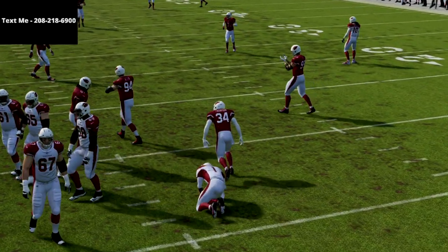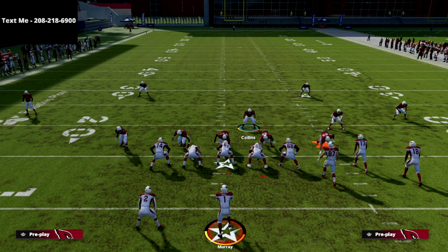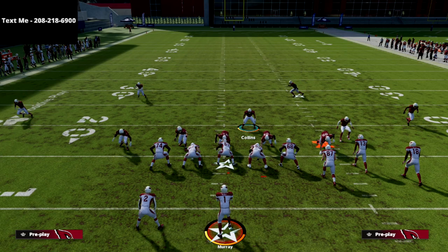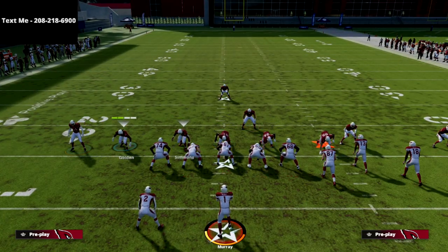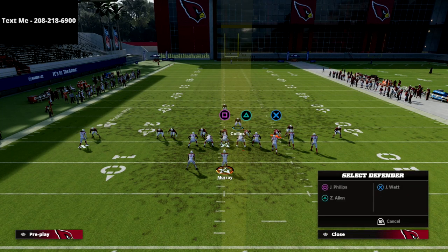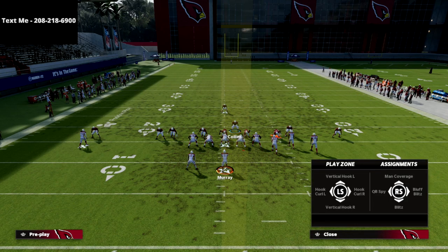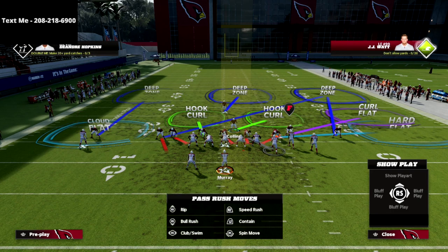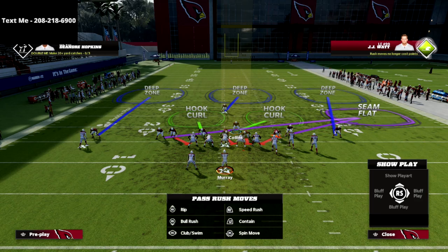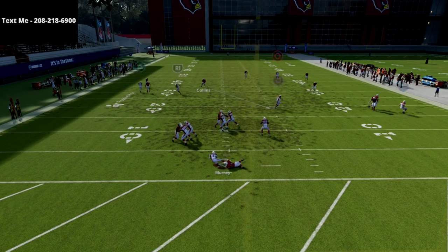We sent five and they blocked seven, and we got pressure. Now I want to take this concept a step further and show you how to get this blitz to work very effectively by only sending two people. So there's the contain, and then we're going to start dropping players — dropping our defensive end on the backside and dropping our nose tackle into coverage. Here's a three-man pressure, and as you see we're going to get some pressure, especially if they don't block anybody.